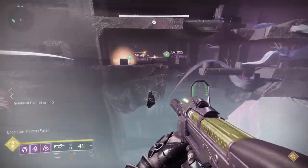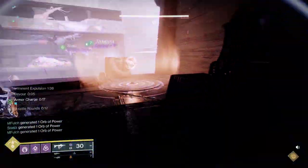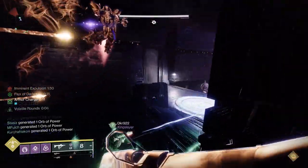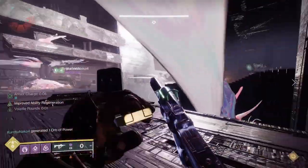You'll notice when you spawn in that one side has what looks like a light ball with a field around it, and another has a darkness aura like what you see in the Vow of the Disciple raid. One of those is the light, one of those is the dark. You want to split up into two groups of three — one goes to the light side, one goes to the dark side.